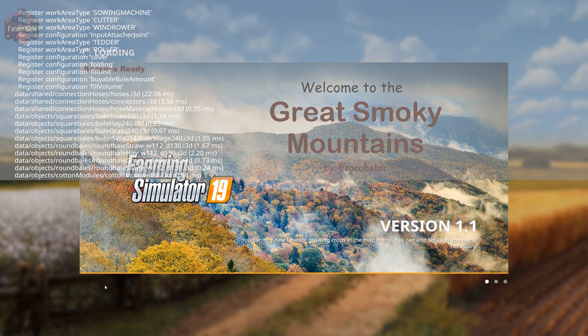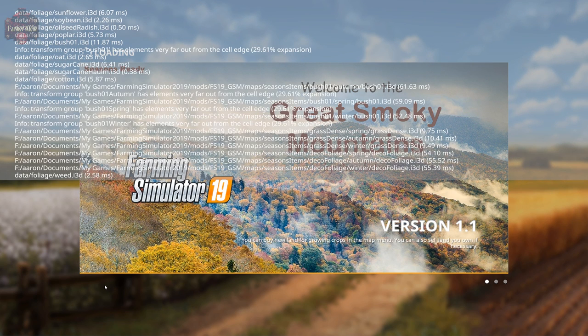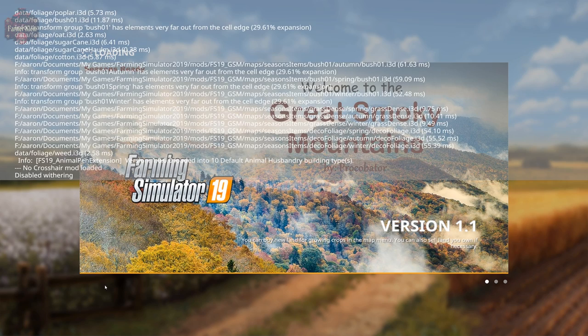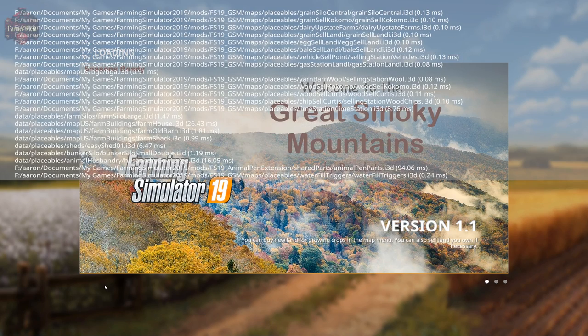Let's pull up the log and watch this map load up. This map is seasons-prepared with a seasons mask, and it looks like there's also some changed foliage for different parts of a season.